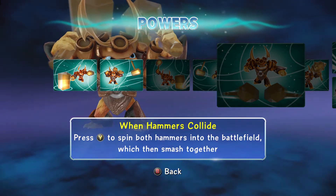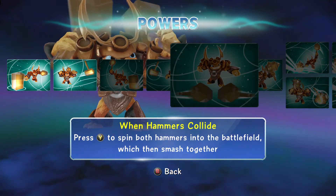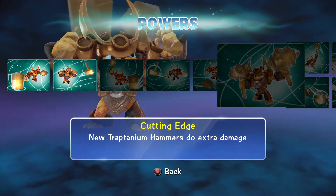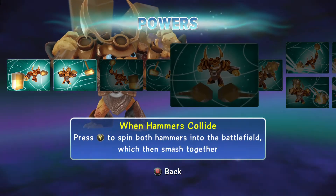I just like the look of this character. Can't wait to see if he has any armor upgrades — oh, we got hammer upgrades. Cutting Edge: new traptanium hammers do extra damage. That's pretty cool.